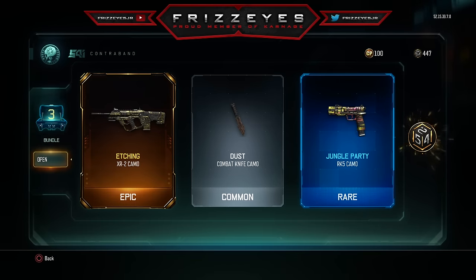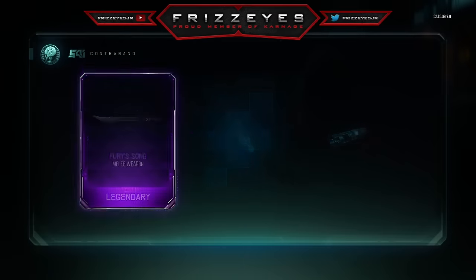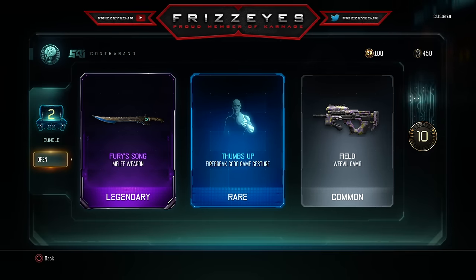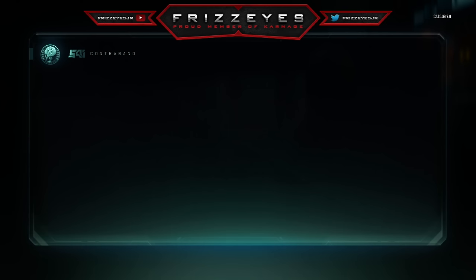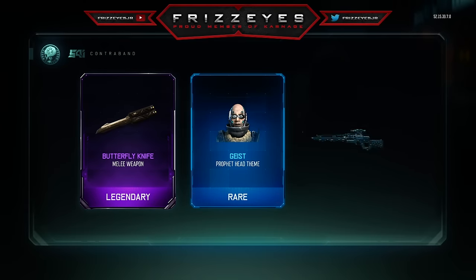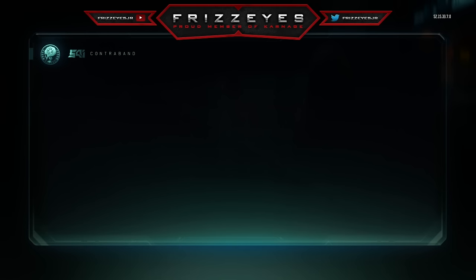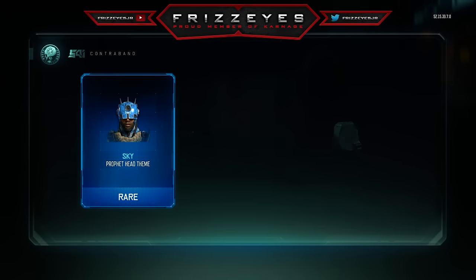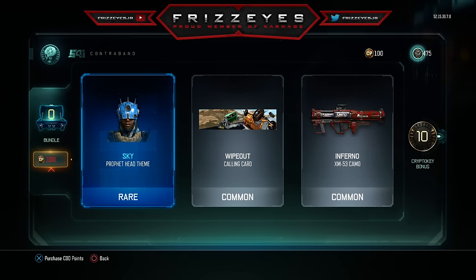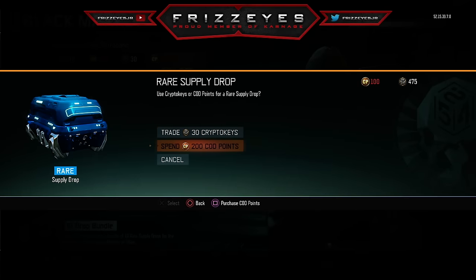We got an etching camo for the XR2 — I haven't gotten the etching camo whatsoever so I'm actually really hyped I got that. I'm also saving up for 1000 crypto keys. Oh my god, another Fury Song — it's dark matter, I'm very hyped! Butterfly knife — hey, we got the butterfly knife! Thank you! I never had it — yes, the butterfly knife! I'm only missing two guns now.